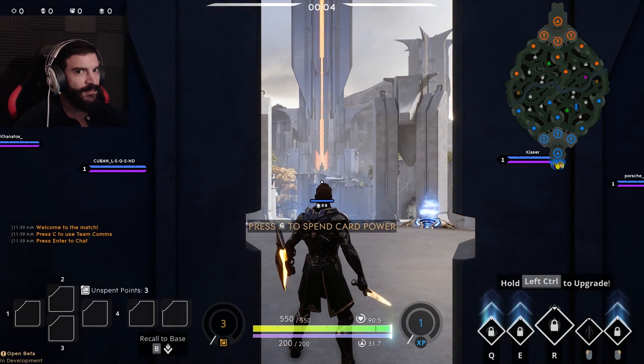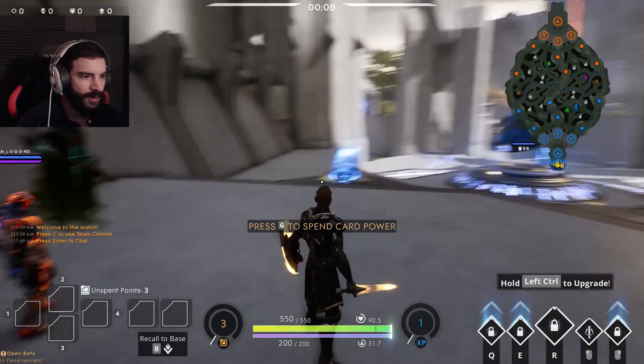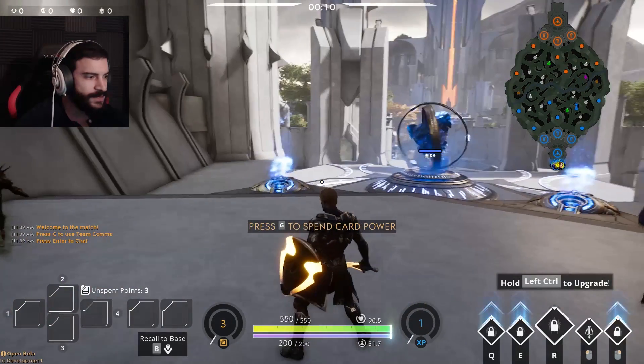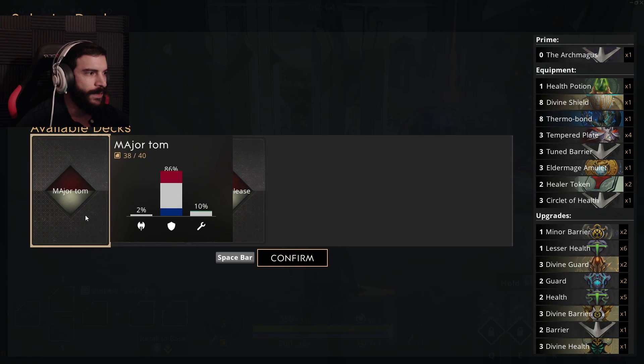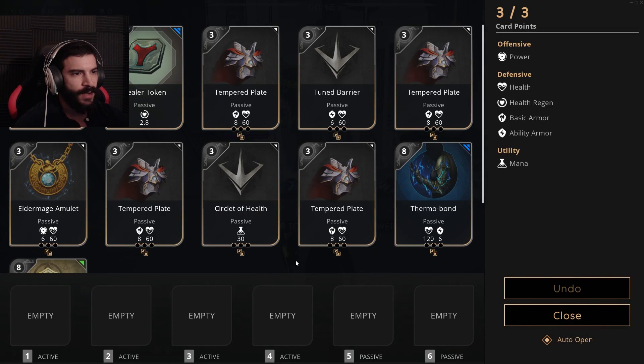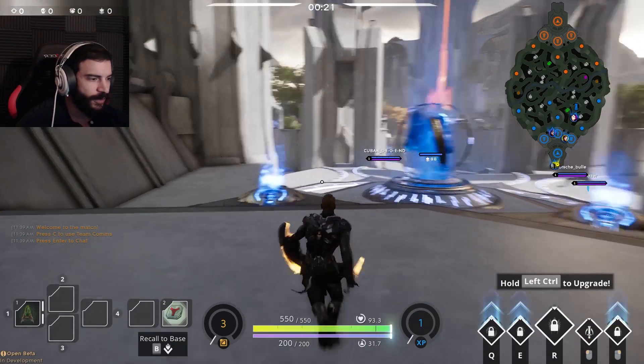What's up everybody, new boy here! Today we're gonna be playing Greystone — it's been a while since I played him, but this new skin had me fiending to play him. Major Tom is gonna be in the off-lane. I don't know man, I'm kind of scared. Let's put him over here and see what happens.